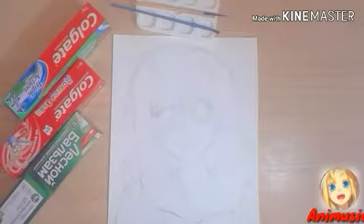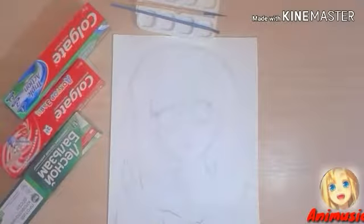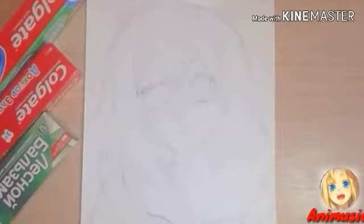Especially for this challenge, I bought toothpaste of different colors. I will mainly use a breadcrumbs gate and I prepared the anime girl drawing. Let's start the draw outline of the picture.